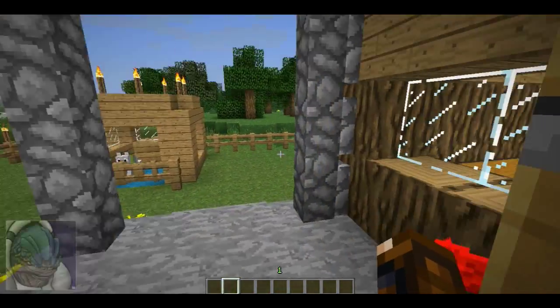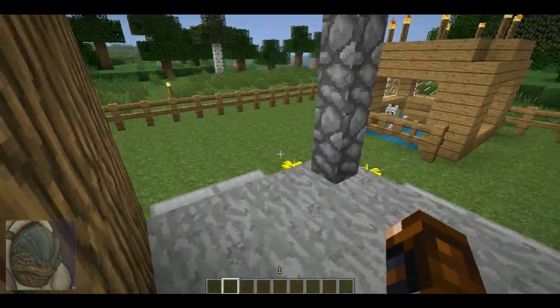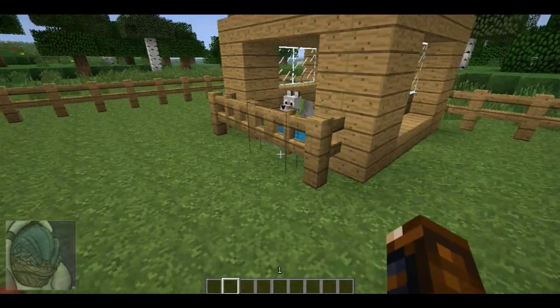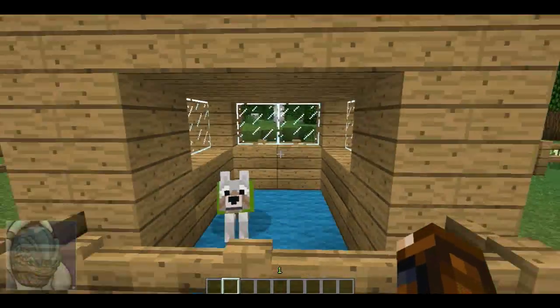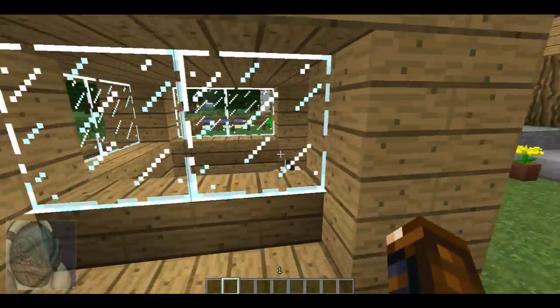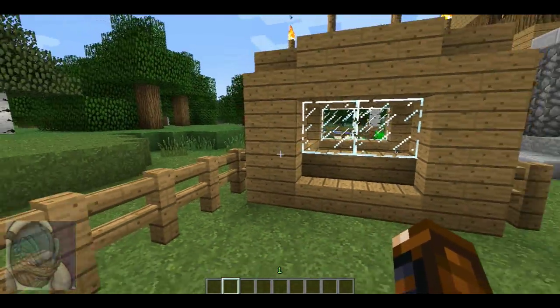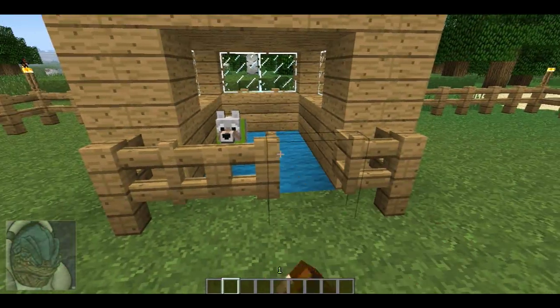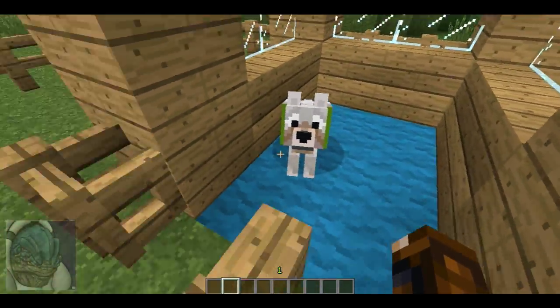So let's go out the back door. The back door leads you to a little back patio, which leads you outside. Right here I built a little dog house — I thought it would be nice to have a little companion or dog. It's a very easy, simple dog house design; I used stairs and wooden planks and glass panes with a gate and a fence, and I gave him blue carpet — I just thought he looked like he needed some blue carpet.